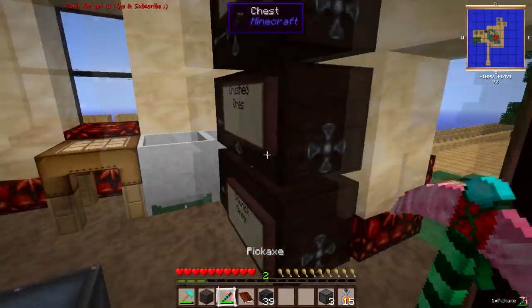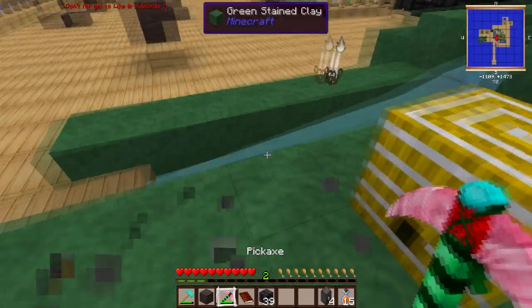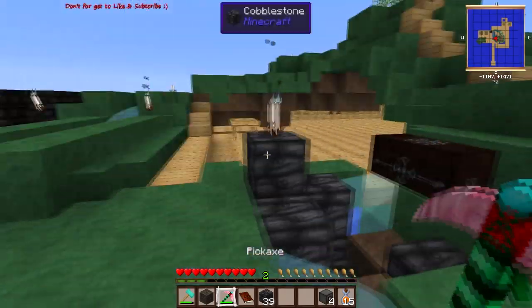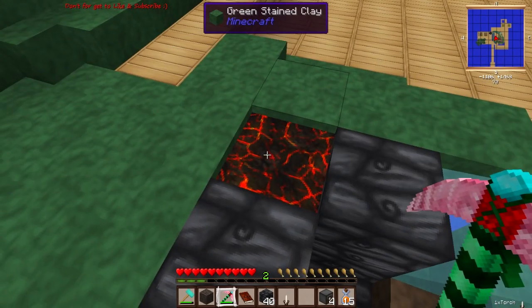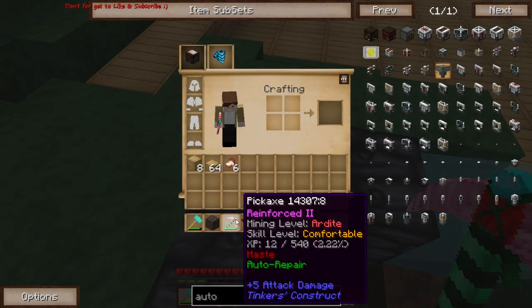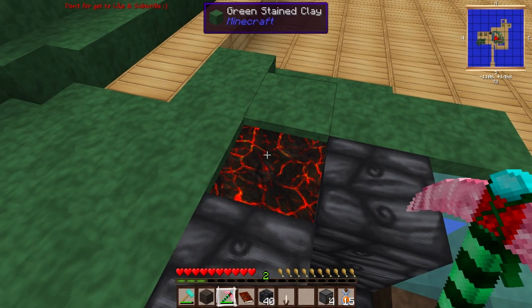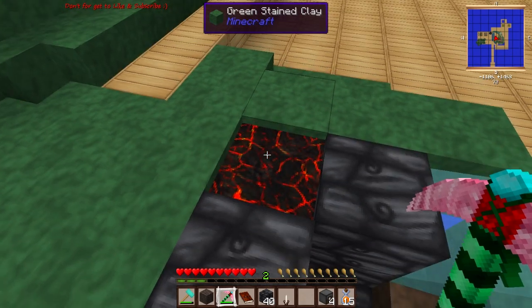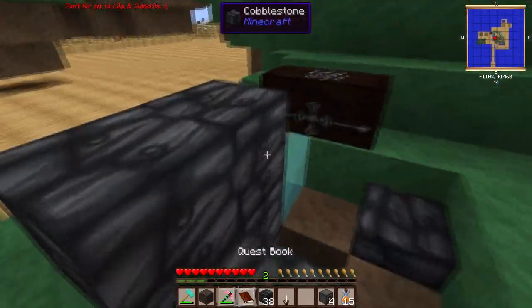Pickaxe - there it is. I've been very careful not to lose this stuff. I want to show you guys something really cool. You see my pickaxe? I believe it is immune to lava. Do I want to do it? You know what - let's do it next episode.